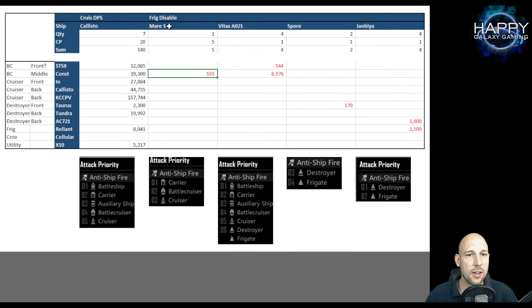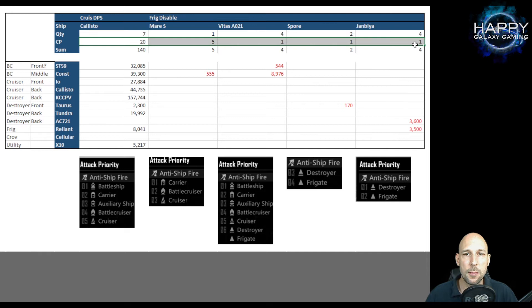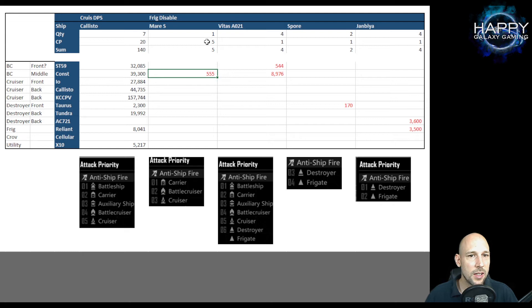It's easier to see with the Mars - I only had one Mars. Up here you can see the number of ships I had, the command points they require, and the total command points in my fleet. The Mars has an attack priority of carrier, battlecruiser, cruiser, and we can see it started attacking the Constantine.